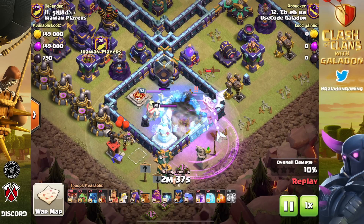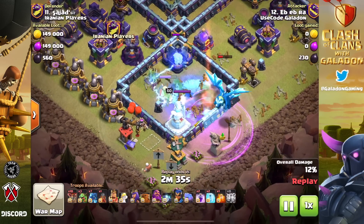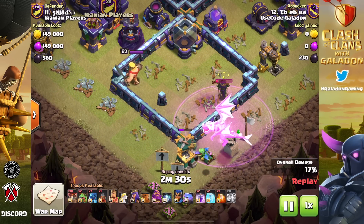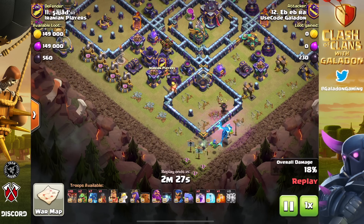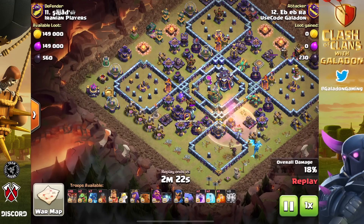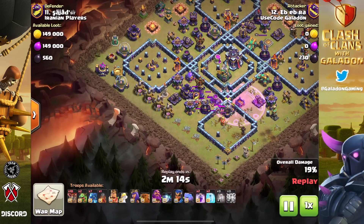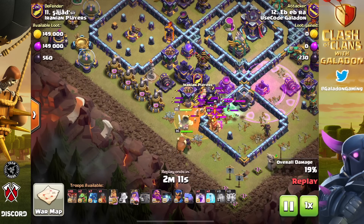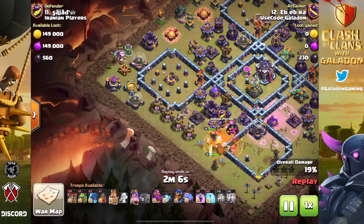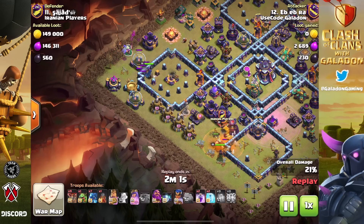Let's talk about this one from Ebebra from my clan — use code Galadon. I thought this was an absolute genius use of electro dragons. Look at the entire corner being wiped out by an e-dragon and a baby dragon — a beautiful little funnel for what comes next. Watch the barbarian king come down and help take out the defending king and clan castle troops. Here comes the king, here comes the queen, taking out everything with a nice poison spell.